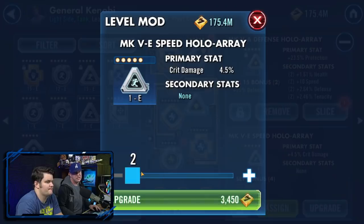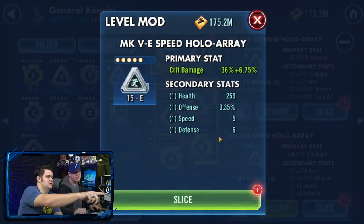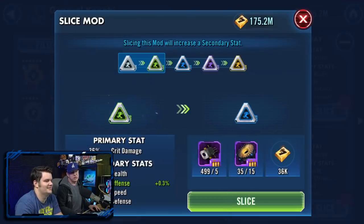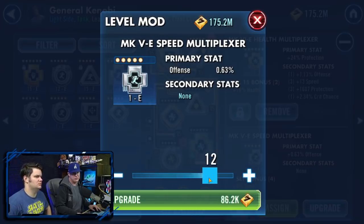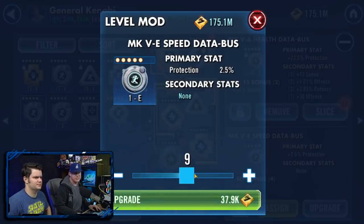Triangle mods are almost always high value. There's a mod you should slice no matter what — always. If it procs speed, great. With almost 500 slicing materials, you could farm thousands of gray mods. This one has speed with offense — nothing wrong with that, it's a good mod. Take it to 12. With 175 million credits, you have so much opportunity to take these up to 12 and run them up if they proc again.